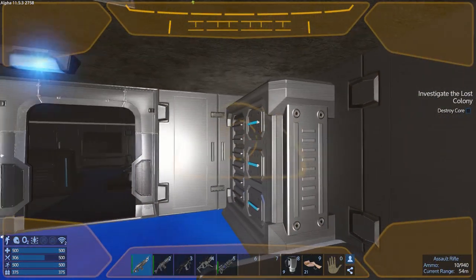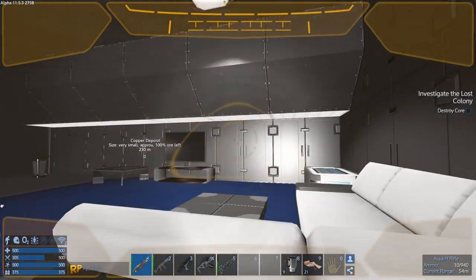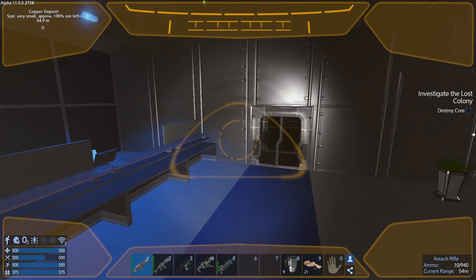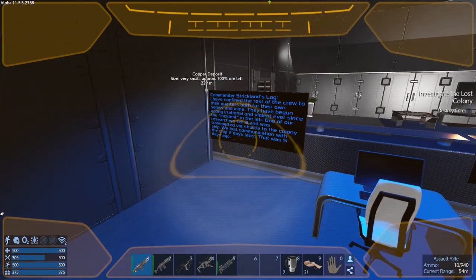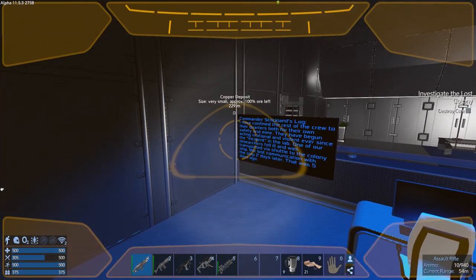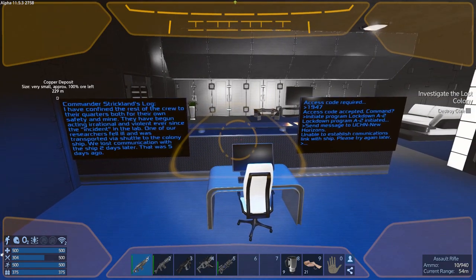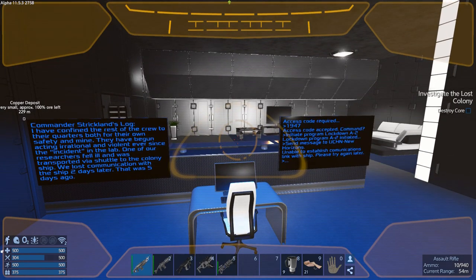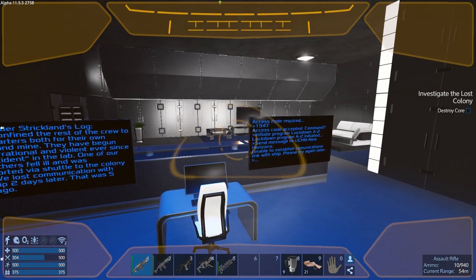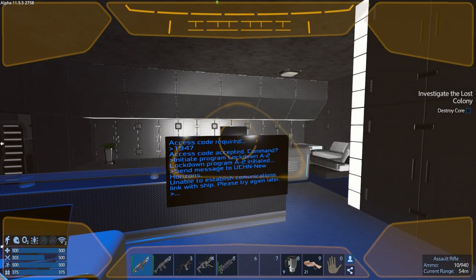So we come into a bedroom with a door that opens — it's like an apartment. What's this? Oh — Commander Shirken's log. 'I have confined the rest of the crew to their quarters, both for their own safety and mine. They have begun acting irrational and violent ever since the incident in the lab. One of our researchers fell ill and was transported via shuttle to the colony ship. We lost communication with the ship two days later — that was five days ago.' Access code required — here we go, we've got a code here.